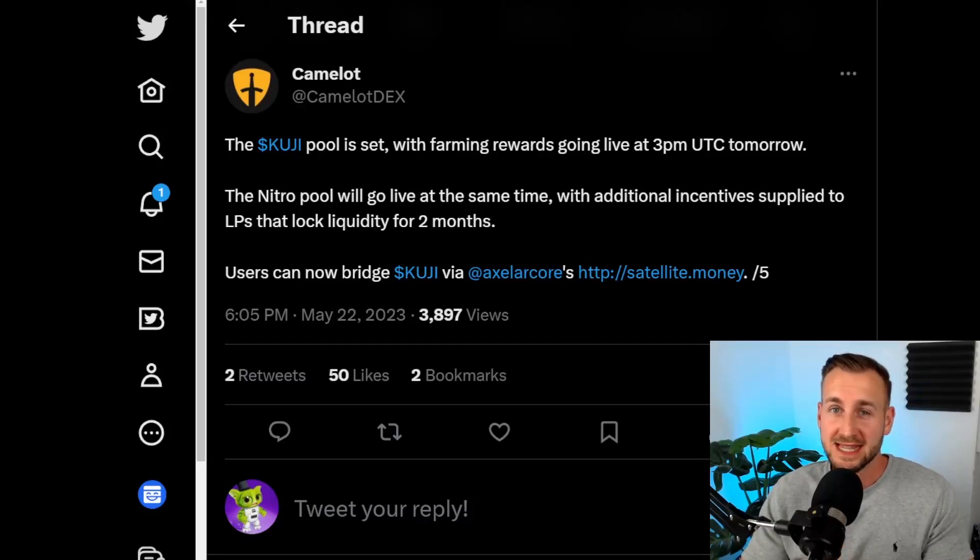Welcome back to the channel. In this video I'll show how to add liquidity for Kuji on the Camelot DEX on Arbitrum Network — that's a new addition for Kuji. I'll also show how to use the Axelar core bridge at satellite.money so you can easily bridge between Kuji and other chains, with Arbitrum being the focus today.